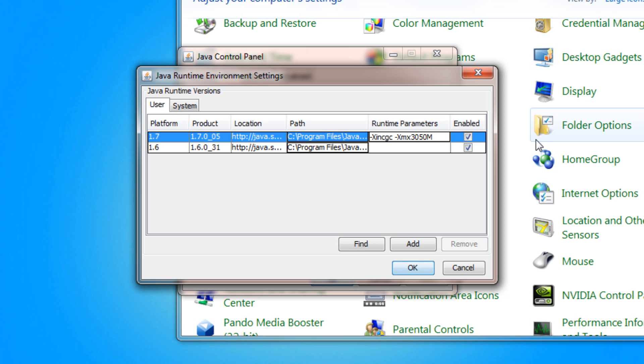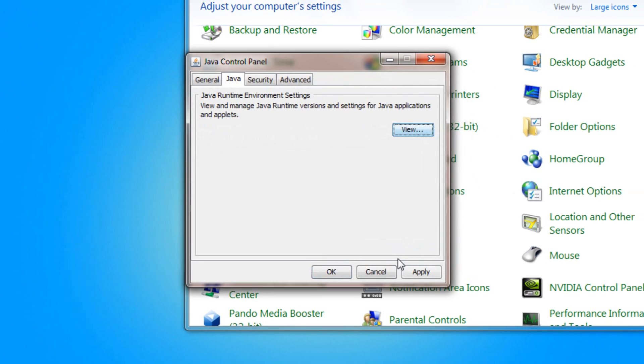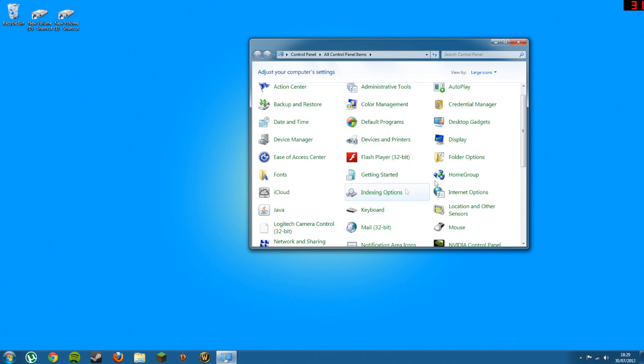And you replace the numbers to what you want. So if you have 4 gigabytes of RAM I would recommend typing in 3000 — that means it's nearly 3 gigabytes dedicated to it. So I have 16 gigabytes, so I'm going to say nearly 5 gigabytes. And then OK, and then click Apply, and OK.